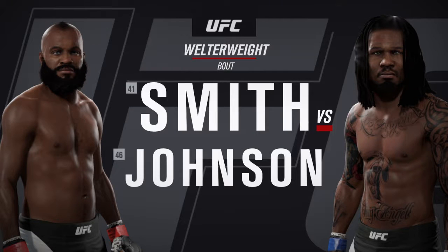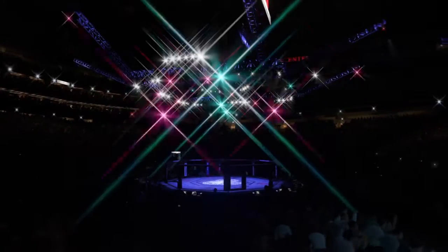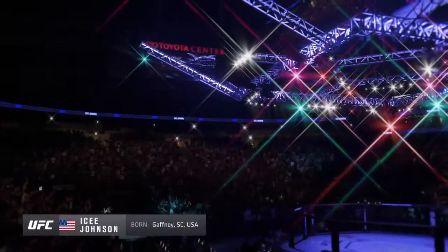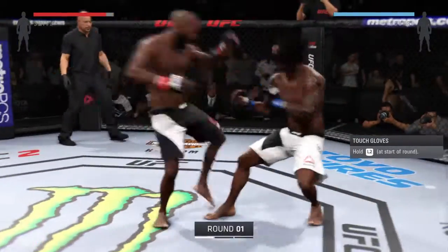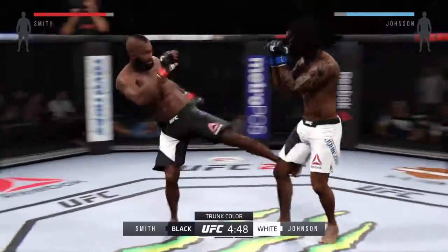It's a welterweight showcase between the Sniper and Iceman, ready to go to battle once again inside the Octagon. Our tale of the tape for the Sniper and Iceman — you ready? Here we go. Fight scheduled for three five-minute rounds. White trunks for Iceman, black trunks for the Sniper.